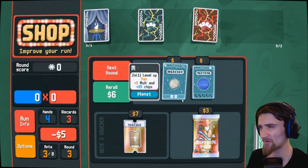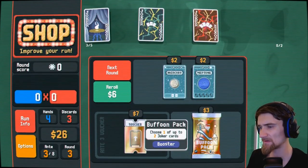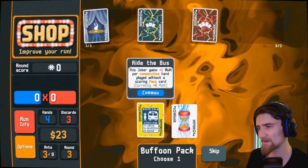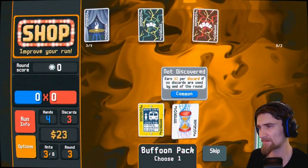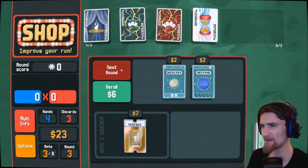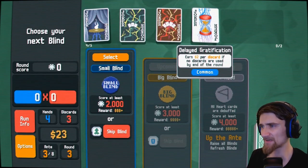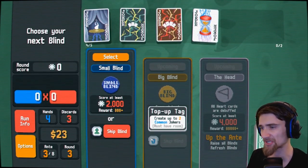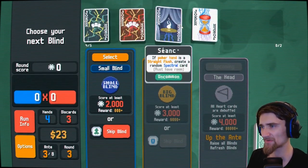I'm going to re-roll actually. Straight flush, pair — alright, fine, I'll buy the joker. I don't want that one. These are both terrible, so I'm just going to do this. I'll keep it around while I've got the space. I'll just keep it, but I'll sell it as soon as I need to, because both of these guys are on the hot seat.